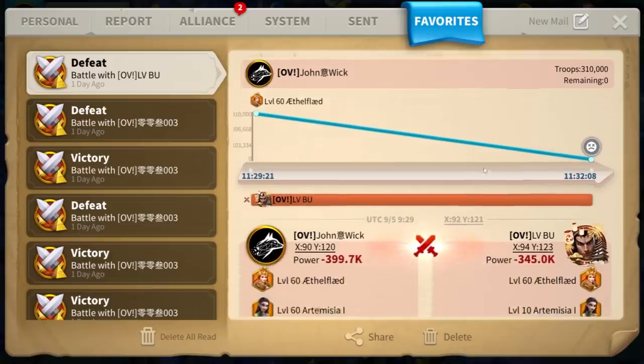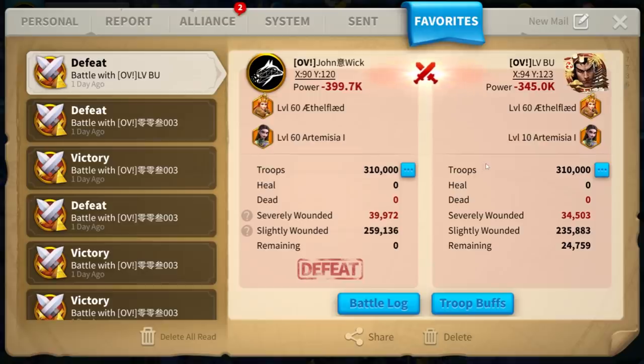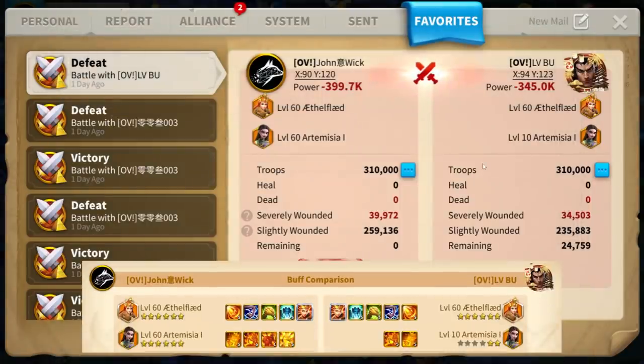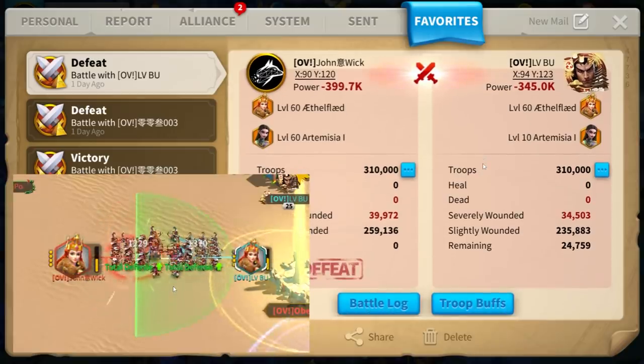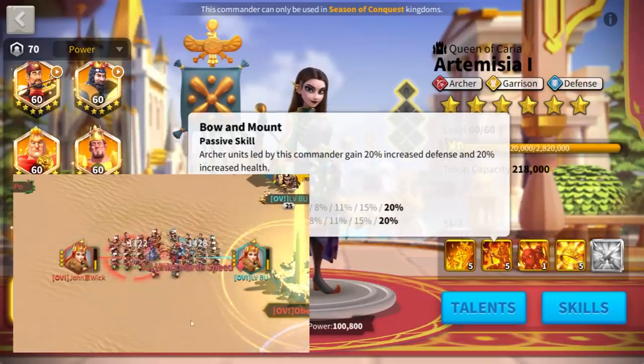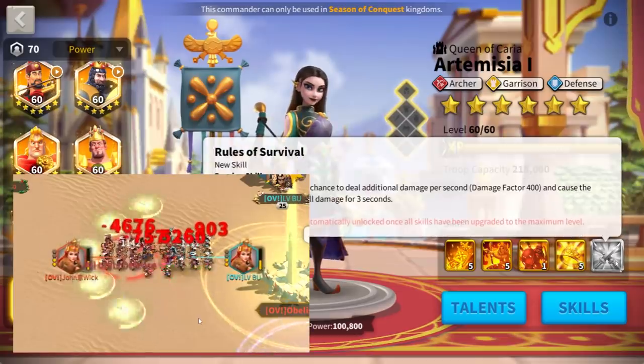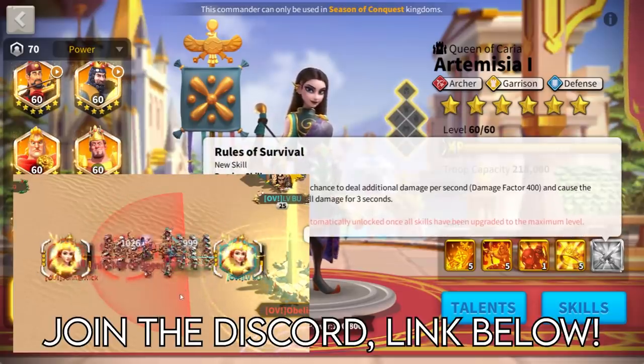Another great solution would be to keep Artemisia as a secondary commander at 5-5-0-0 and totally avoid unlocking her 3rd and 4th skills. Take a look at this example — I am battling with my YouTuber and OV friend Lubu. We have exactly the same statistics, same buffs, same civilization, same VIP level, same troop amount — everything is equal. The only difference is my Artemisia is 5-5-1-5 and his Artemisia is 5-5-0-0 with the 3rd and 4th skills not unlocked. And surprise — he wins, both in troops remaining and in the trade-off of severely wounded units. His skill cycle is faster because Artemisia will not silence his march. So if you invested in Artemisia before, I really hope you followed the suggestion on my Discord and did not max her back.